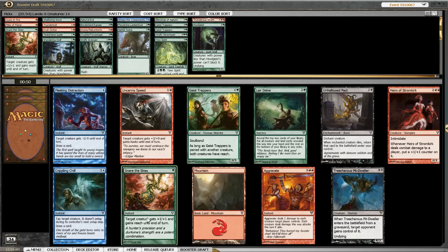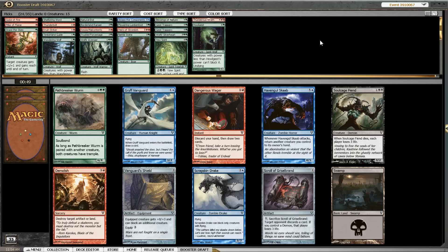Here we could pick up a second Snare of the Skies which I don't really like. Aggravate doesn't really do much in most cases. So I'm looking at Heirs of Stromkirk as another evasive 4-drop. Currently we can't play the Lumberknot so we only have one 4-drop, and I don't want another 5-drop. With two Geistrappers I don't really need a third one. So despite the double red in its casting cost, I think that's the best card in this pack for us.